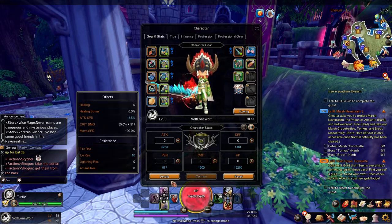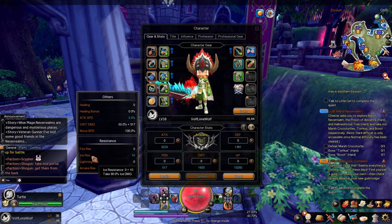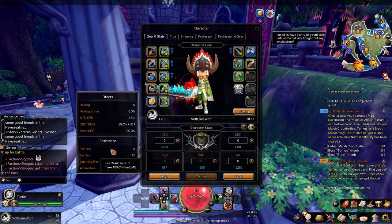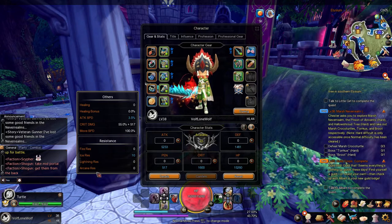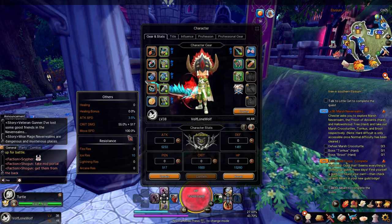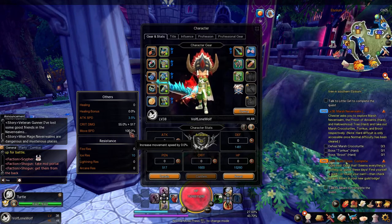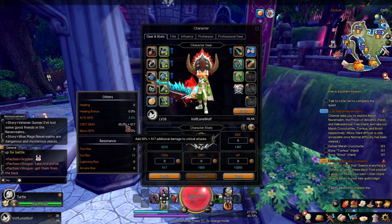Next is your little detail button — it tells you all the things you really need to know. Your resistance: it does show the element of the boss you're fighting, so remember that you want to build resistance against whatever element a boss uses because that's really gonna help you out with survival. Next is your movement speed — I can only move at 100% since I don't have any speed boost on me, so 100% is just normal speed.